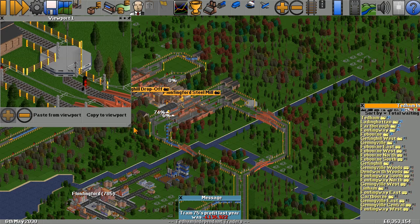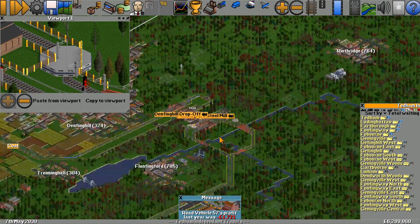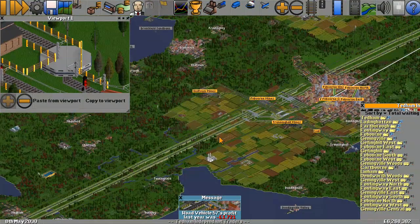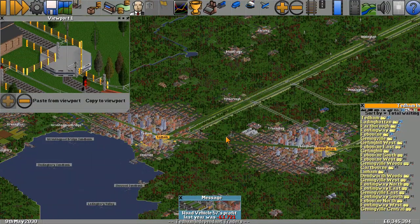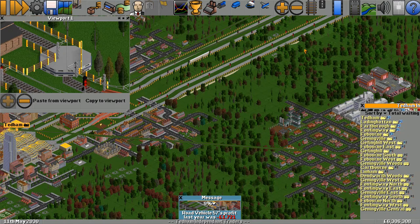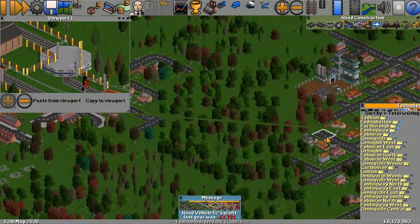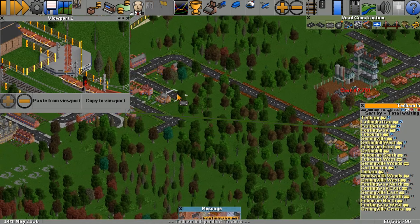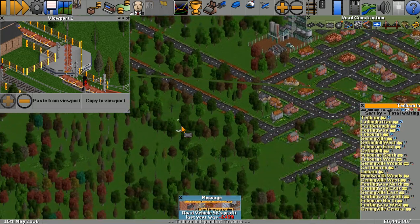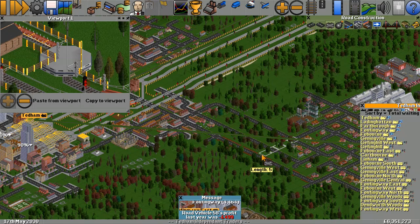Let's have a close look at that UFO — keep it up in the top left of the screen. Let's check out these hover buses. Should we do a hover bus shuttle between the back of Tedum and the back of Ladding Hatton across this gap? Why not! Let's put a piece of road in that matches this up — that connects automatically. We've got a number of roads that connect.